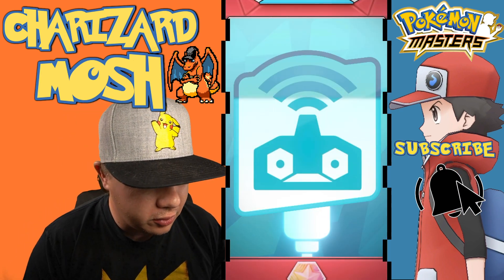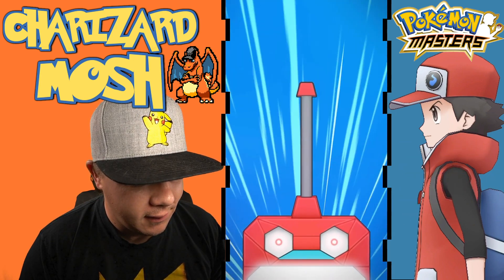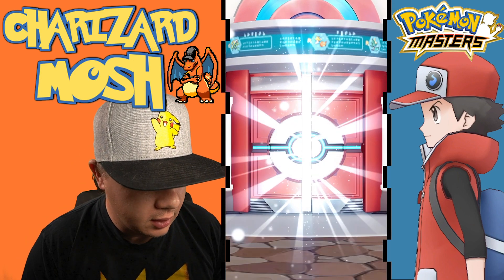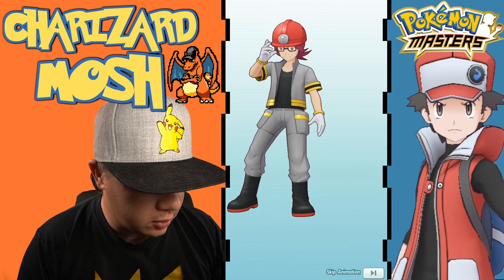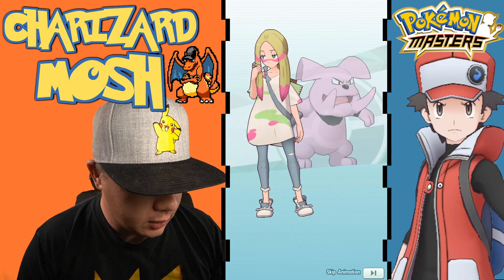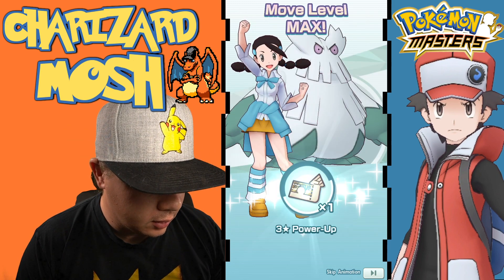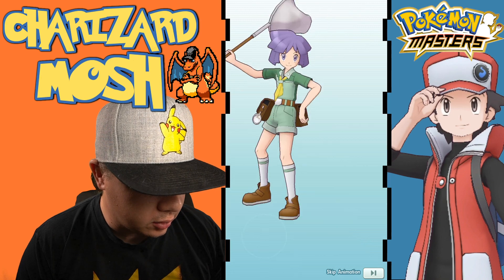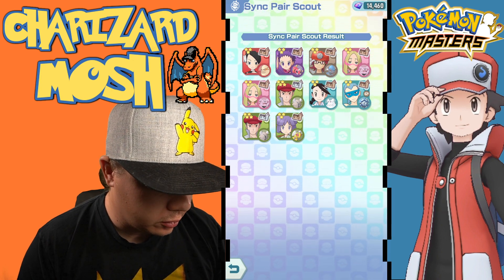Alright, first multi-summon. There's no sparks but we do get the four-star animation, so we're gonna get some four-stars probably. Arcanine, Ariados, Granbull — we got two Granbulls. Okay good. Pincer — there's our first four-star. We get Brom of Snow, Bryson, another Pincer, Beedrill. So yeah, we got a couple of four-stars right there.